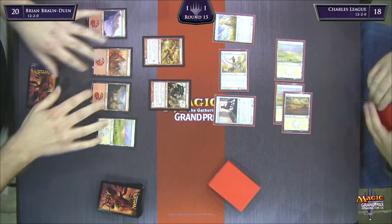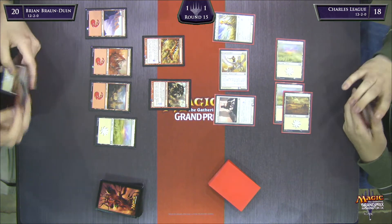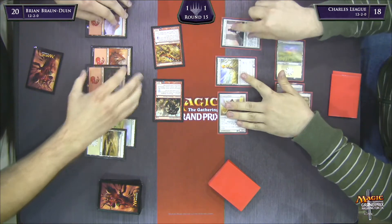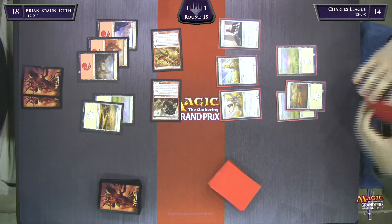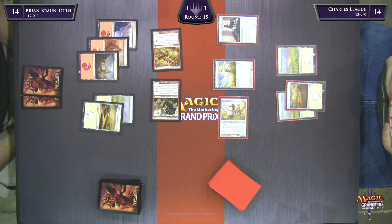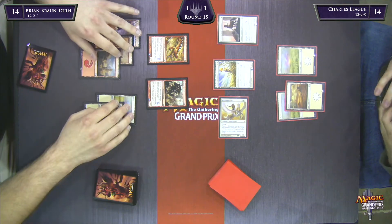Here's Observant Alseid for Charles — he misses his land drop but is still developing his board. He would have loved to play a four-drop and then the Observant Alseid on Wingsteed Rider — that's so tough for BBD to get through. BBD's getting a little flooded; I think he's got two lands in hand and has been scrying land to the bottom. There's an Excoriate off the top for Charles, but unfortunately it's not a land so he can't cast it. These players are just racing — Brian needs a couple of spells before Charles draws out of this.